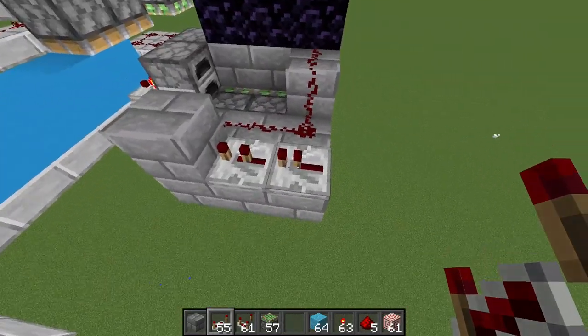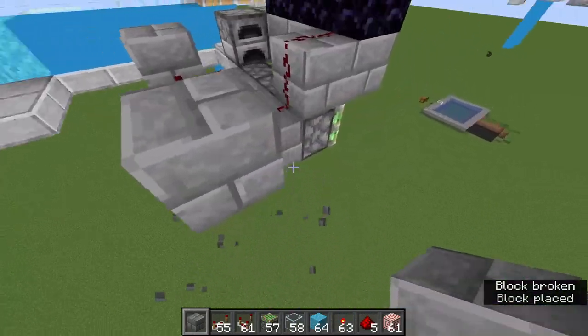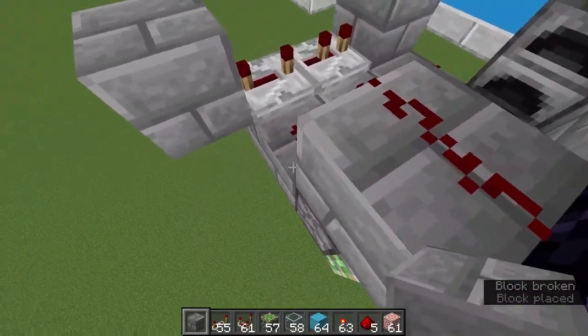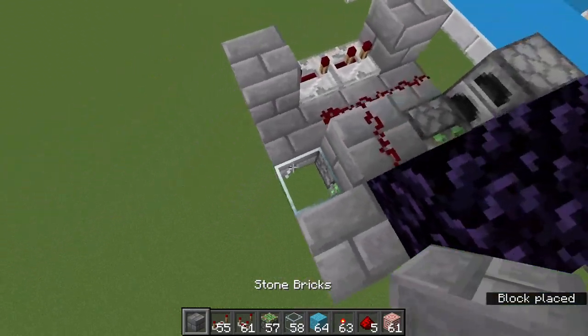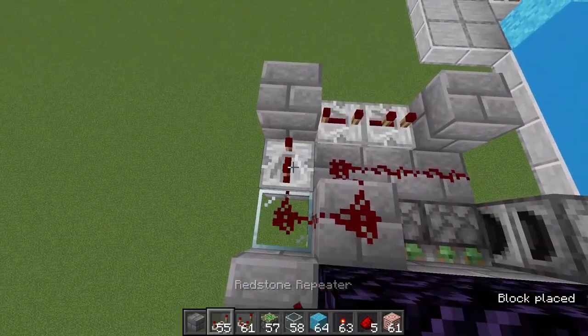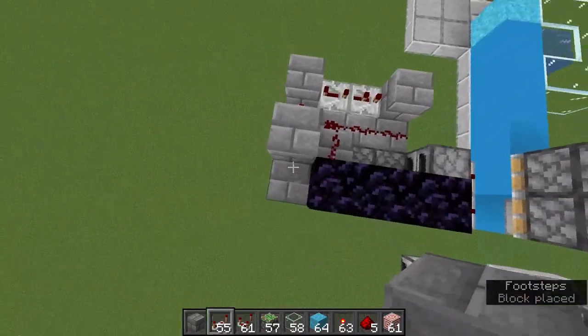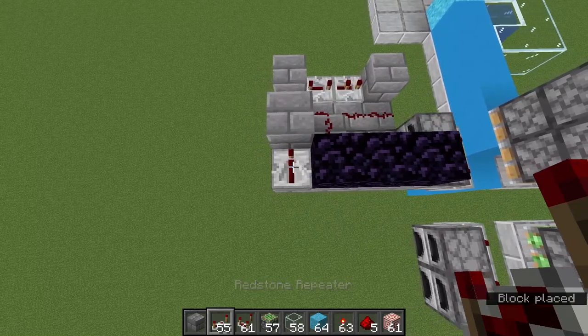We're going to have two repeaters like that — set one to two ticks and set the other all the way to four ticks. Place another stone brick up there, also a stone brick here, a piece of glass here, and a stone brick up there. Get redstone like that, then a repeater set to four ticks, and put a stone brick up there. Then another repeater — just leave it on one tick — and stick it right there.